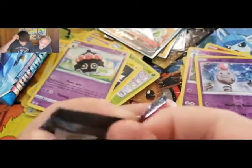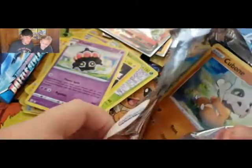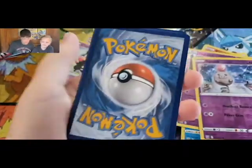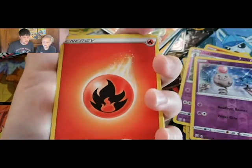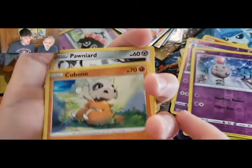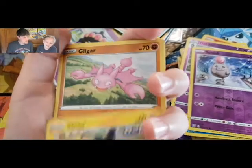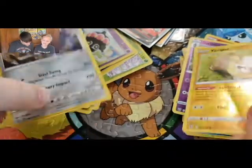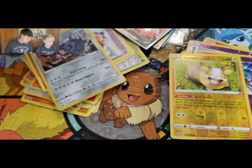Green and white, green and white — sweet! Fire Energy, Durant, Purugly, Tool Jammer, Cubone, Houndour, Shinx, Gliger, Yamper, and another Steelix. That's all right! Let's start a new stack over there, mine's getting pretty big.